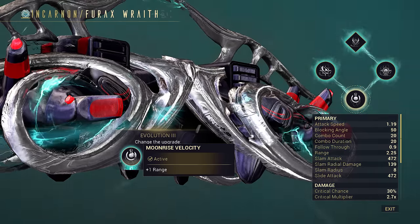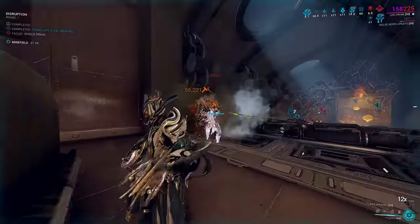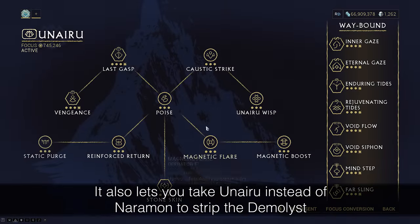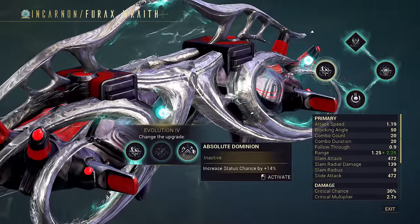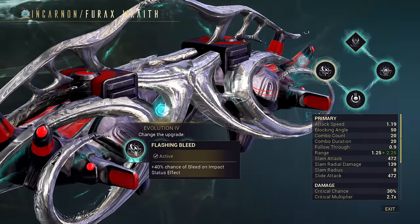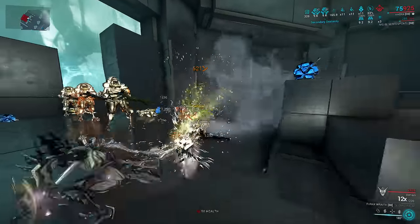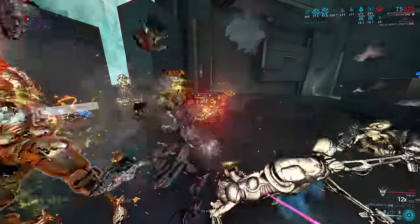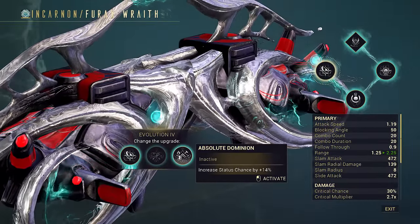The left side perk gives a simple plus 1 meter range. Basically, you're always going to use the range perk unless you're in disruption, where the combo pause can be helpful for preserving 12x combo on the way to the Demolus. The fourth perk is the big one. The rightmost perk is useless — you're either going to take the left perk, which lets this weapon proc slash 40% of the time on impact and scale, or you're spamming slide attacks with the middle perk for raw damage builds.